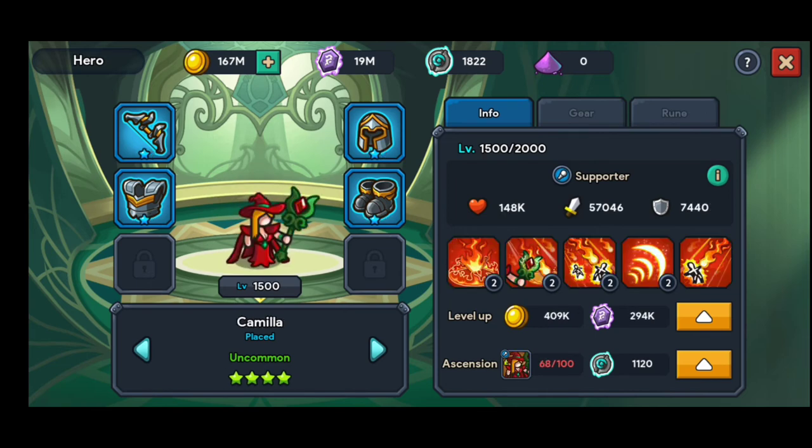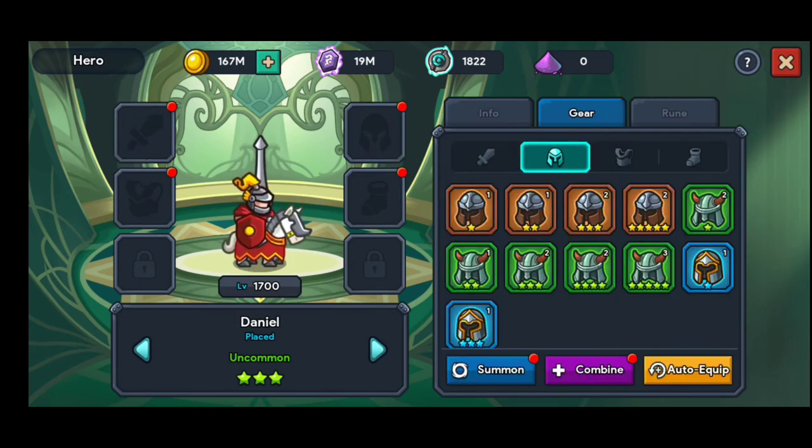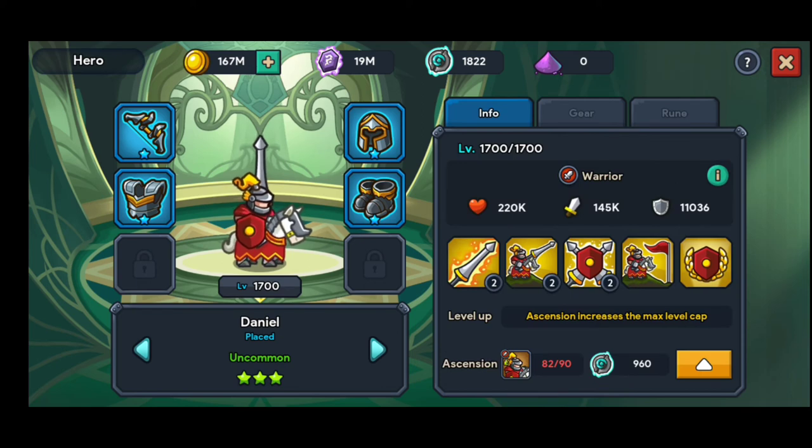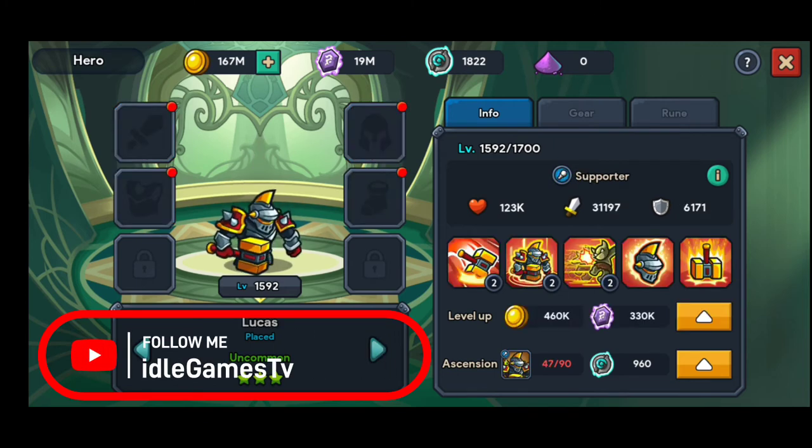Now with this guy — 84k. I'm going to equip him and it's 145k. You only need to remember this one correlation: you need the same star level for every piece of equipment — for your armor, chest plate, helmet, and boots. Don't forget about this — this is the most important thing.